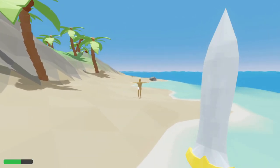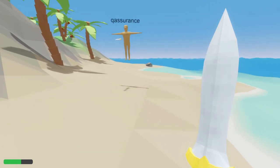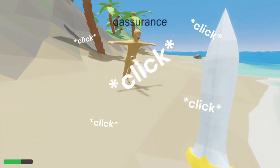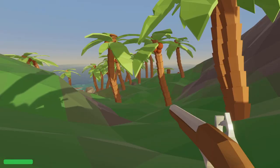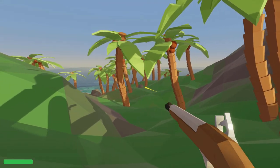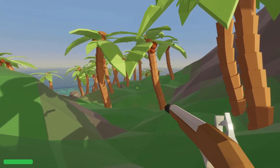In this devlog we're going to revisit combat — if you can even call it that — because it's currently in a barely functional state and essentially just boils down to spam clicking your mouse. The pistol has unlimited ammo and no reload time, which is stupid to say the least, so the first order of business is to deal with that.